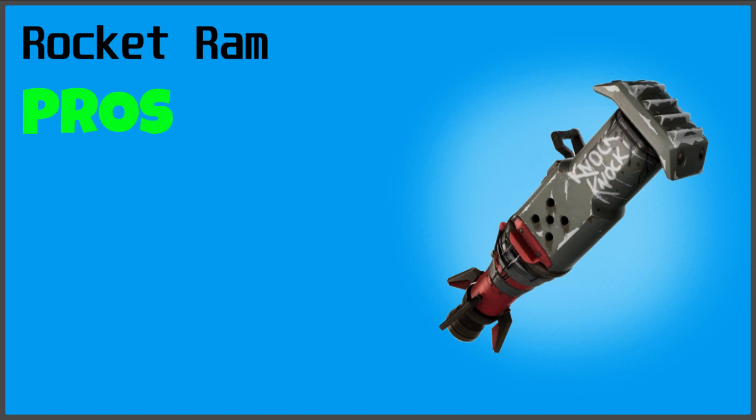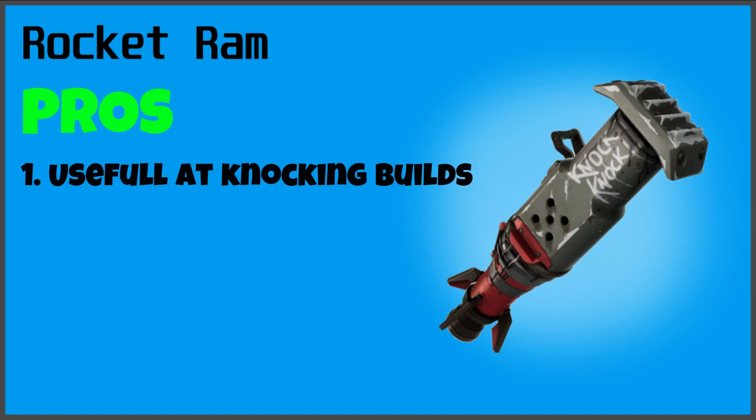So the first pro we have of the Rocket Ram is that it's very useful at knocking people down. Like, if they're building up a massive structure, you can just soar right through it and it'll just destroy them. They'll probably die from fall damage as well, and yeah, that's just number one.